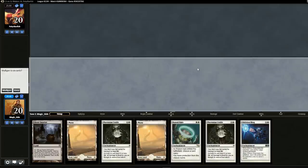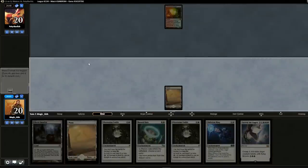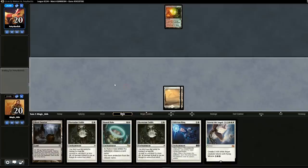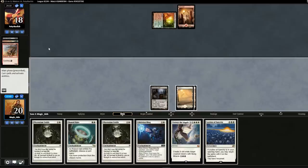Opening hand — two Phyrexian Unlives but lands are okay, so we'll keep. Opponent plays a Copperline Gorge — probably Living End or Dredge. I really want to drop Runed Halo but I'm not sure what his deck is. If he were Dredge, wouldn't he play something turn one? So maybe he's Living End — Runed Halo doesn't do much against either of those decks so we just pass. He cycles — I think it is Living End. It is Living End. Our matchup against Living End should be pretty good, although there have been new cards added since I last played against it.